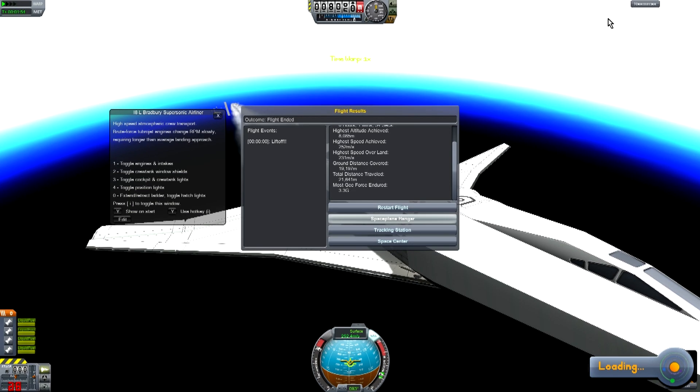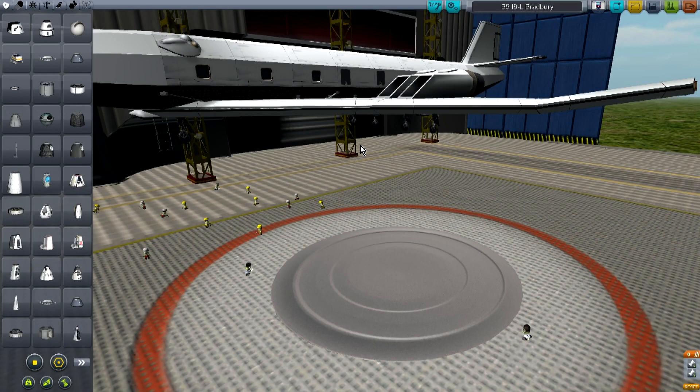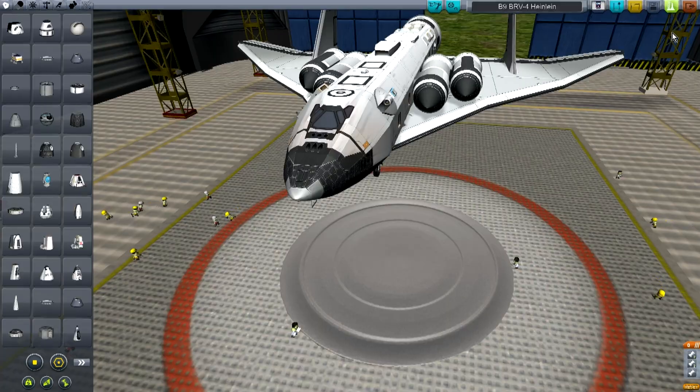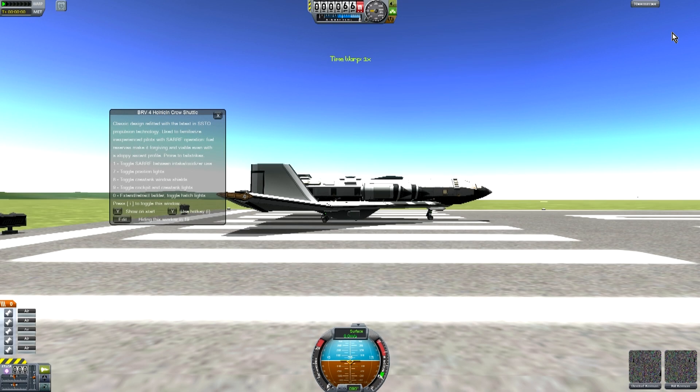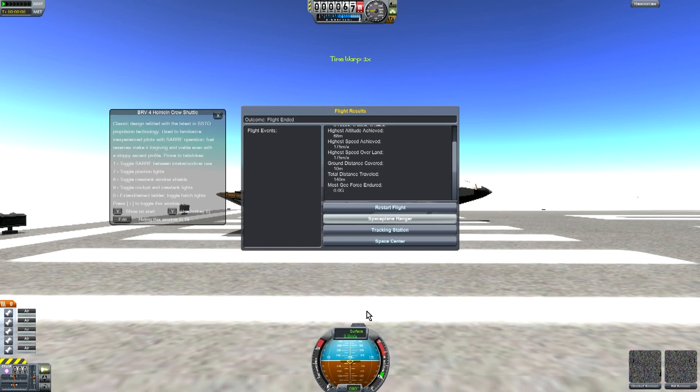Onto one I know I can go into orbit on. This is what I'm talking about — launch! Yeah, we're gonna do a space flight with this little thing. Oh my god, I didn't put a MechJeb on it. In flight — let's go back to the space plane hangar. I had to put the MechJeb on it.